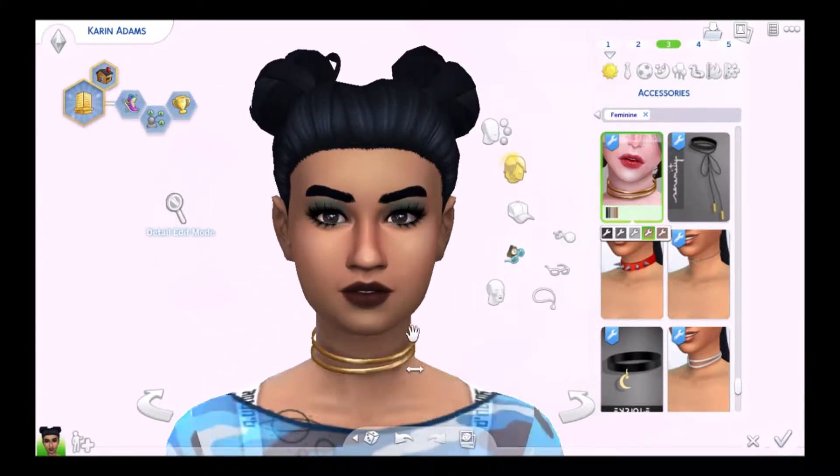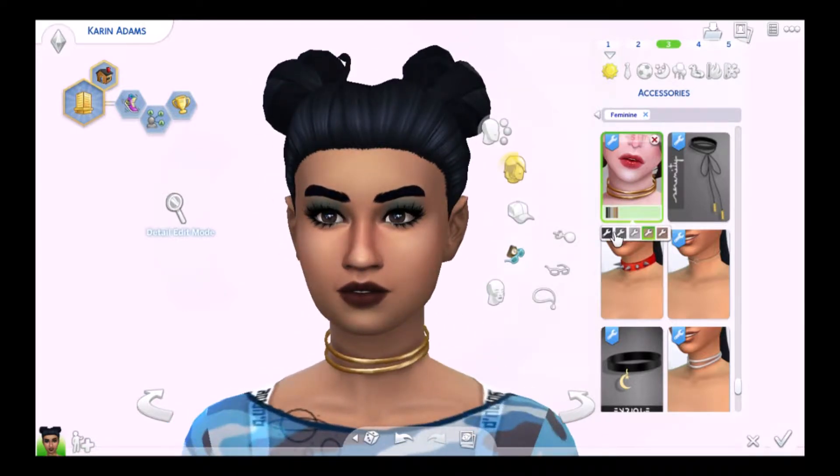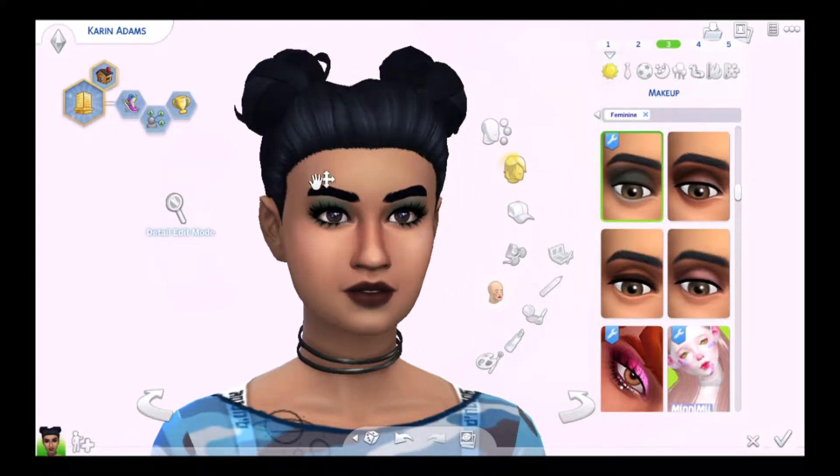Moving on, in necklaces we have this double choker — it comes in these metallic colors. This can be super formal as well; in the gold swatch it's really expensive looking. Then in makeup we have this new eyeshadow and it has some more basic swatches but some fun colors in there as well.